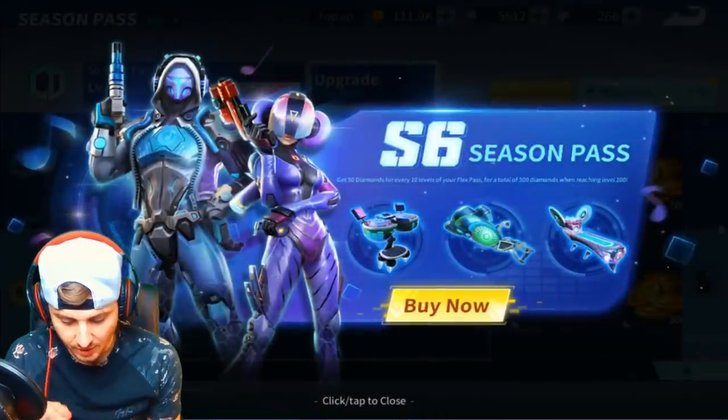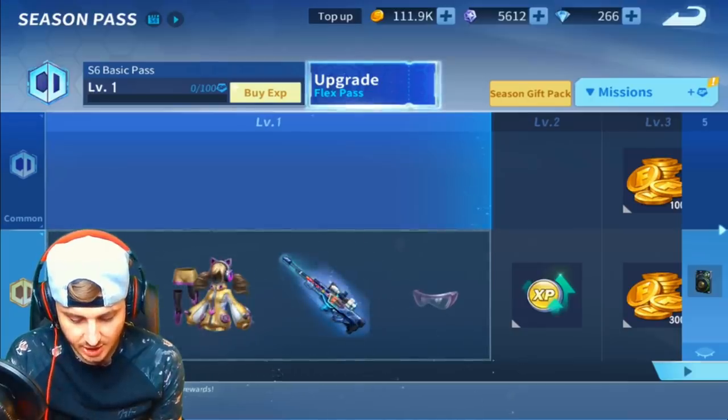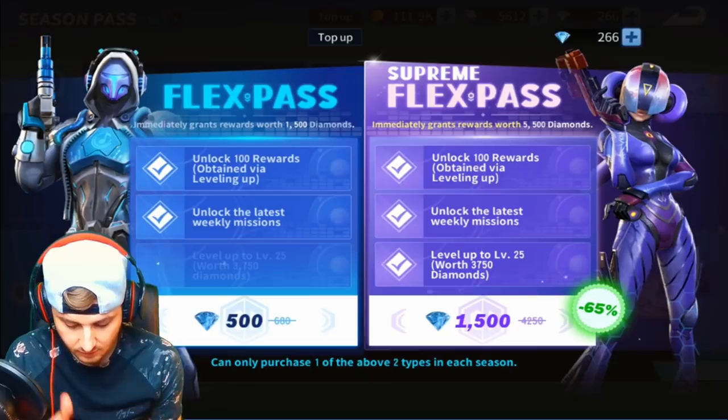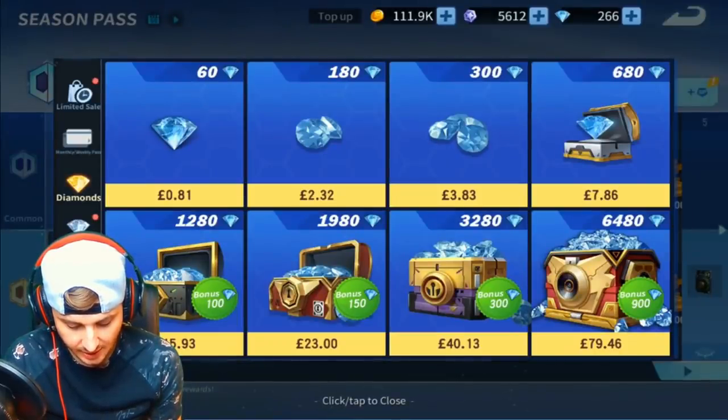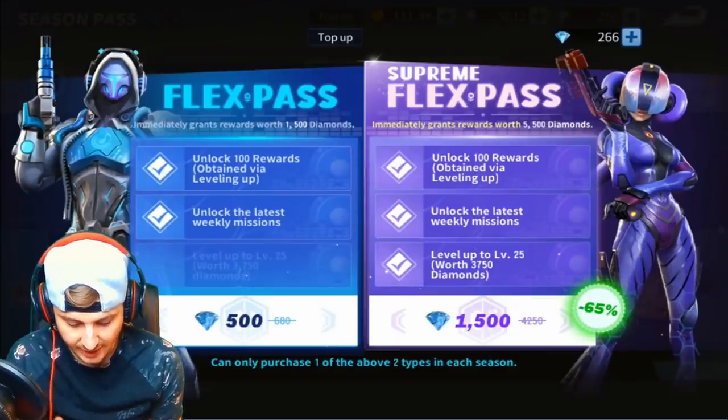We're gonna check out the season pass and see exactly what it is. Let's have a quick look. New season pass — costs 1500 diamonds. Let's see how much that is. That is roughly 23 pound, or roughly 18 pound for the Supreme Flex Pass.